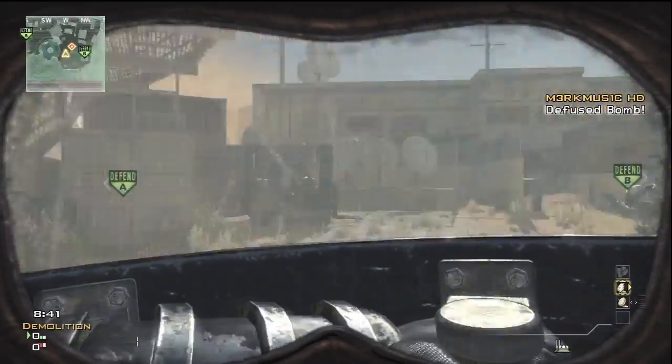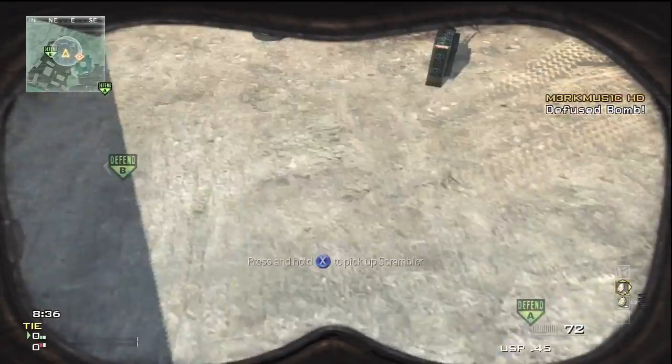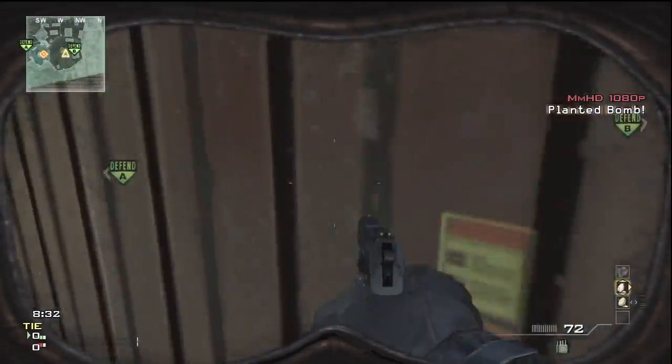When you throw the Portable Radar down, you actually have your Scrambler — you don't literally have two Portable Radars, which can be kind of confusing at first. In the heat of an online match it was really confusing.